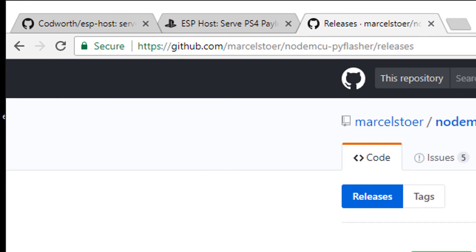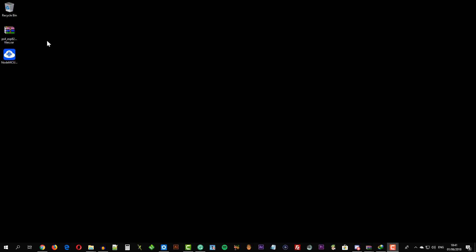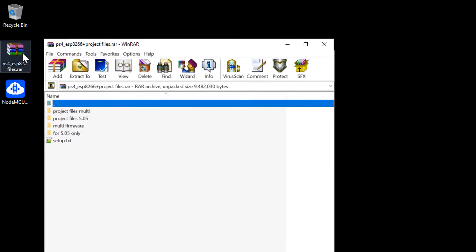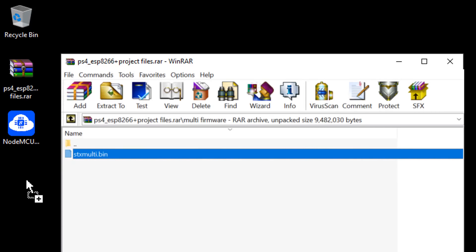Go to this URL and download the NodeMCU flasher, then open the downloaded package with WinRAR. There are some folders inside it. If you want to modify or edit the project, you can extract the project files and open them with Arduino IDE — watch my previous tutorial about editing the Arduino project via the link in the description. Now you can choose between the multi-firmware payload or the 5.05 payload only — I chose the multi-firmware payload.